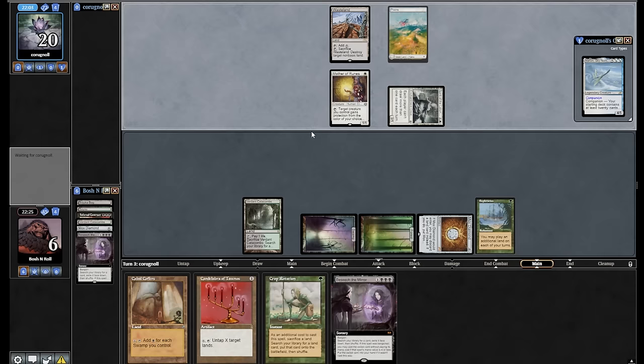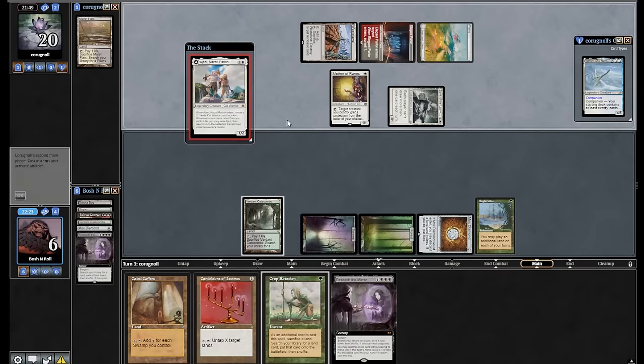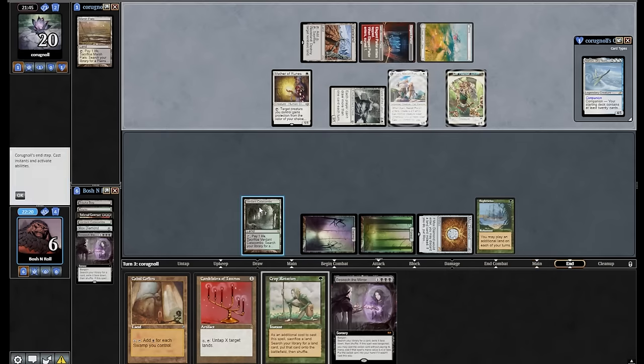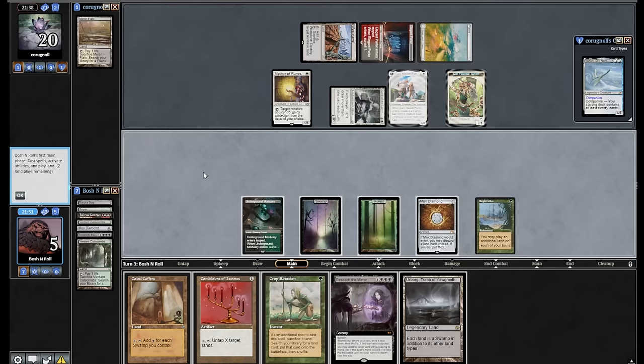Elegant Parlor. They're leaving up the Wasteland. Please tap the Wasteland. Well, I am dead on board, got to figure this out — which seems unlikely from my position. Underground Mortuary. Drawing Urborg naturally lets me Crop Rotate for something else. What is the line here? I go Urborg, Coffers. I don't have a Bubbling Muck, I don't have a sweeper. Exsanguinate is not going to win from this spot. I can't draw cards. I'm going to count my mana, but it's going to be embarrassingly low.